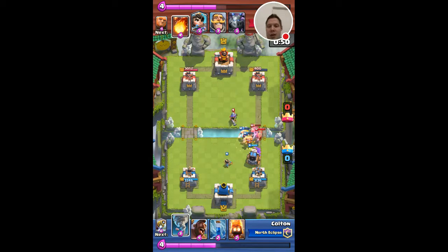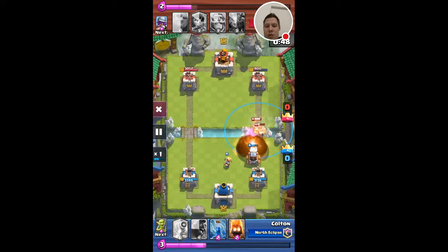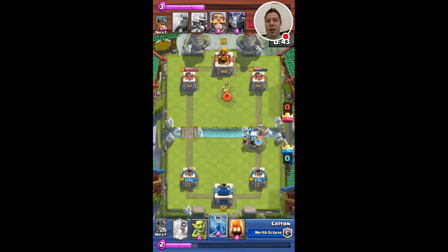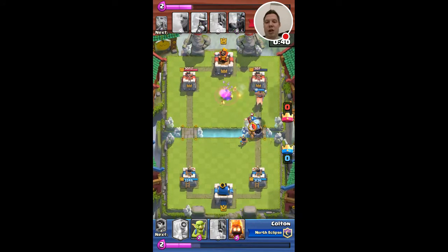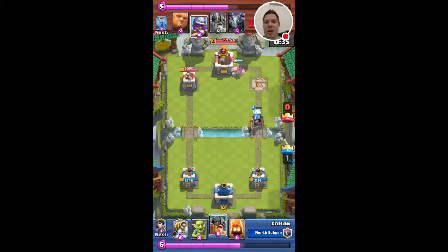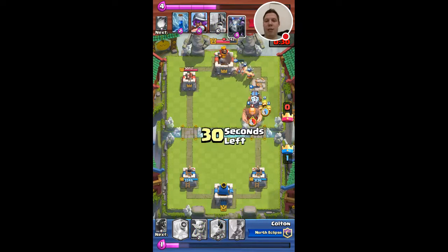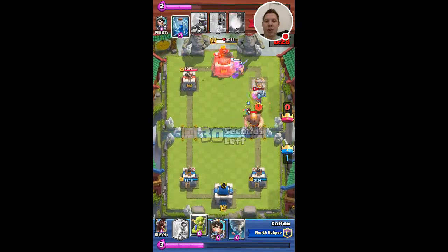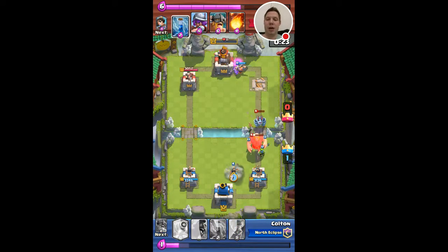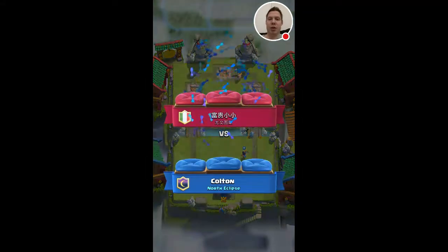Princess and then I was able to tornado everything together. Fairly low health sparky - I'm going to throw the hog in front, hope the princess targets that, and the sparky did stay alive here. He didn't rage quit - I decided I was confident enough that I was going to end up getting the three crown that I just keep going, keep pushing, especially during clan chest.